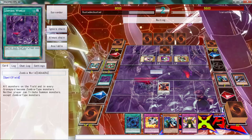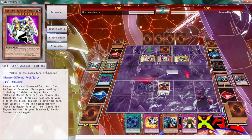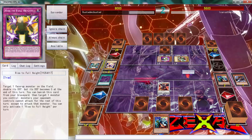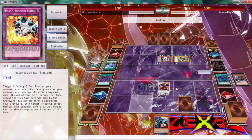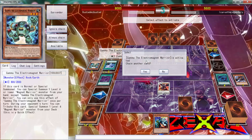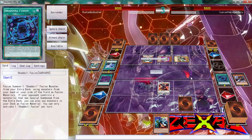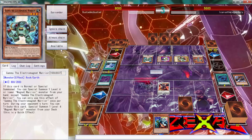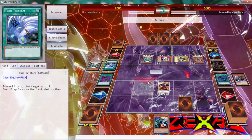Let's go ahead and activate Zombie World. I probably should have put mine in defense mode. We're going to attack over that, hopefully we don't get a Mirror Force or something. Then we're going to set three because I feel like this man has a Twin Twister face down — and it is a Twin Twister. He hits the middle. The only two cards I can really use... Shadal Fusion is good, but I really wish I had kept at least a Breakthrough Skill.